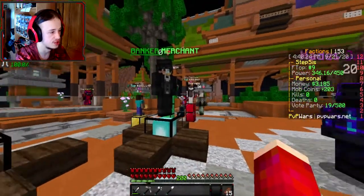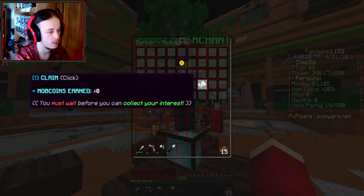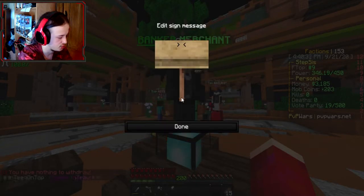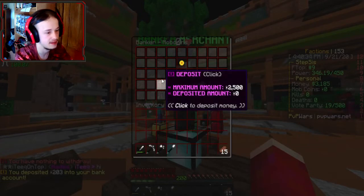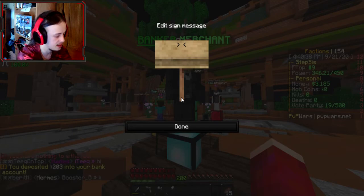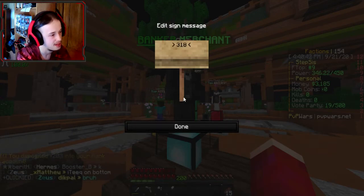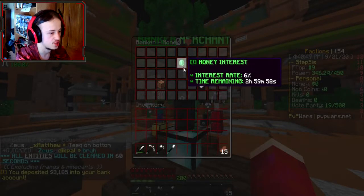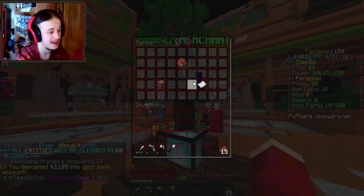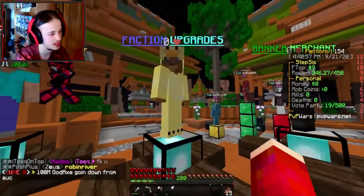There's the Banker Merchant, which we've seen on Skyblock — you can put Mob Coins in. There's also the Money Merchant. I put in 3,005 at 6% interest. You can also do a shorter term with less time. I want to check faction upgrades next.